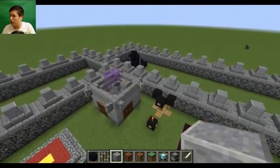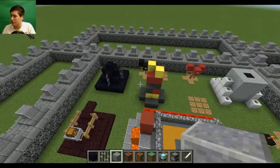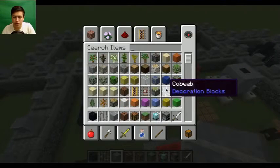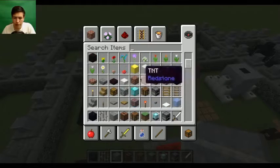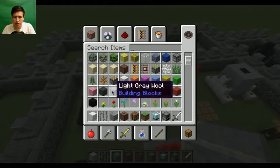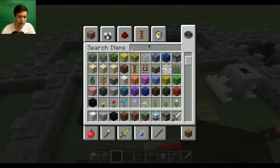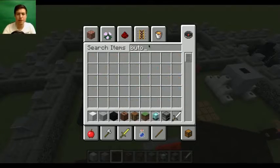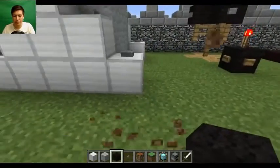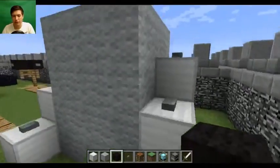Let us build the next thing - we have a mortar tower to build. What do we use for the mortar tower? We used a block of iron, and then I think we just used light grey wool, with some black. We also need a button. So how was this done? It was again a 5 by 5, roughly. So we can figure it out - starting off with these.